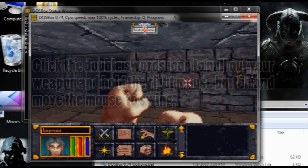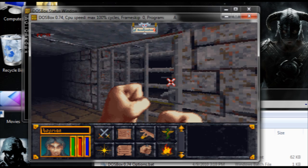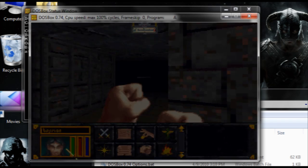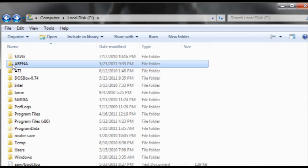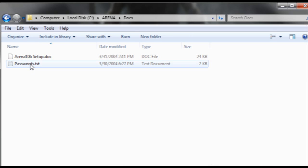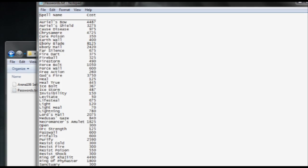The final thing you need to know about Arena is the password at the end of the first dungeon. I get asked this question all the time. When you try to exit the first dungeon, it'll ask you a question. To find the answer to those questions, just go into your Arena folder, then into the Docs folder, and you should see a password text file. All the answers are in there. And that's it for Arena — it's pretty simple. Make sure you buy a lot of potions and save a lot.